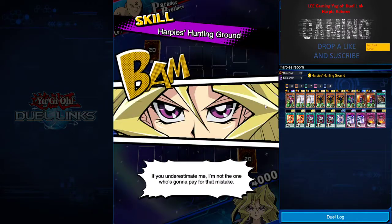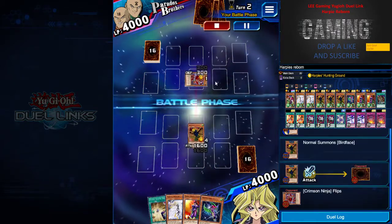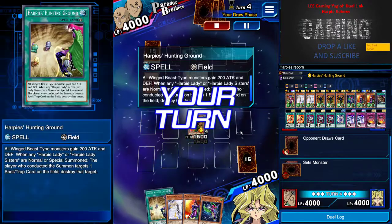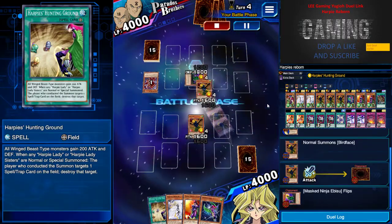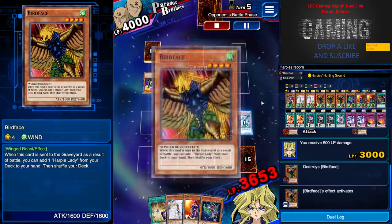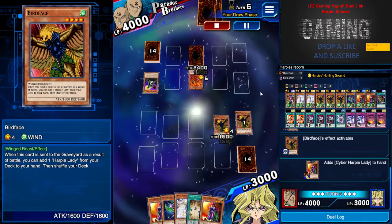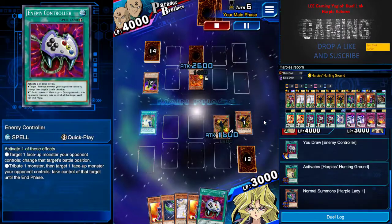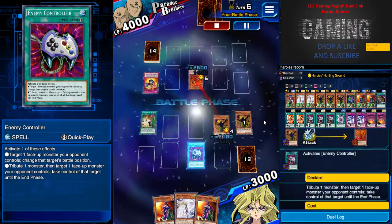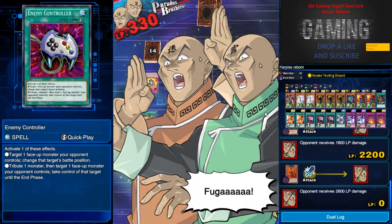This game is against Ninja, which is straightforward because Ninja is always supported by back row. With no back row cards shown, I don't want to waste my Harpy Hunting Ground, so I'm just attacking and waiting. Having a monster on my field makes me feel better. I wait for spell and trap, get E-Con, take his monster, and OTK. Easy game, easy life.